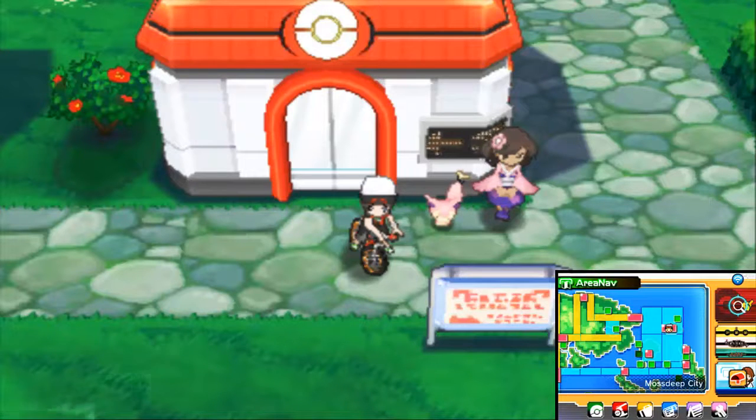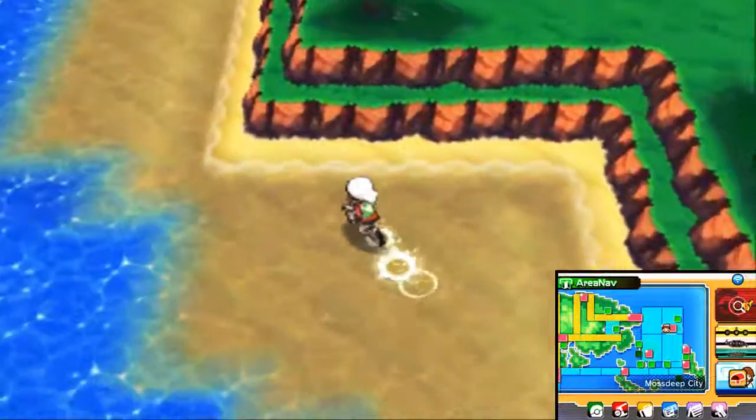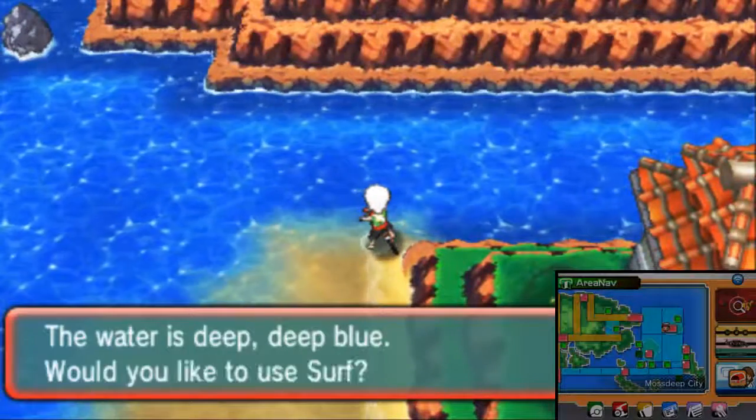First of all, what you're going to want to do is go to Mossdeep City and then basically just follow where I'm going to go. You're going to go kind of south and then you're going to go north, and that's where we're going to surf to get to the Shoal Cave. Now if you've already been at the Shoal Cave,